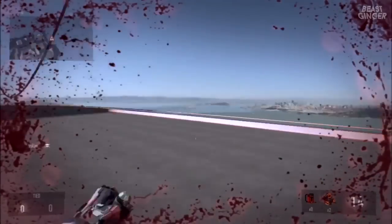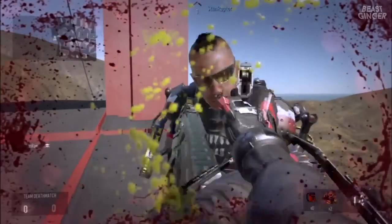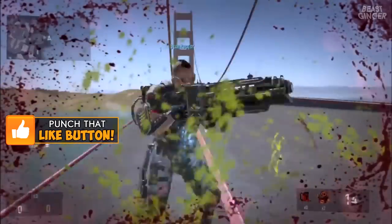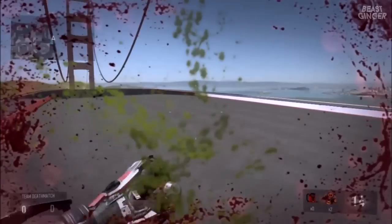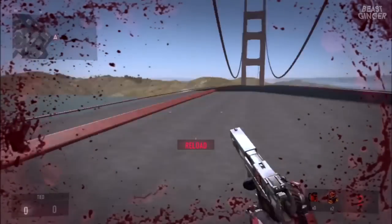You can fly way up in the air on any map, out of the map. As you guys can see here, my friend is just completely invincible. So yeah, that's pretty much it for today's video guys. If you enjoyed, please leave a like and subscribe for more Call of Duty Advanced Warfare content.